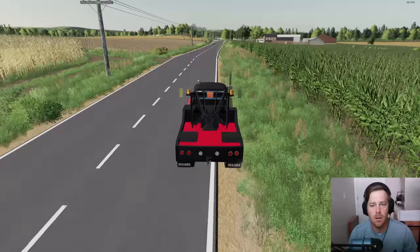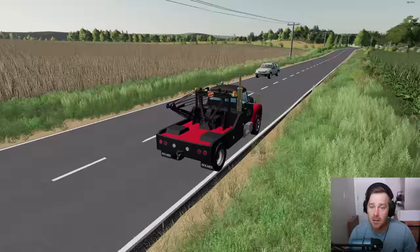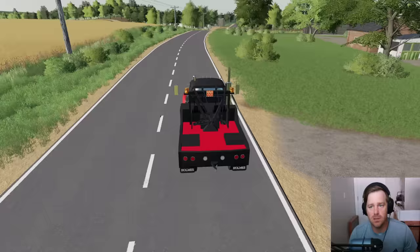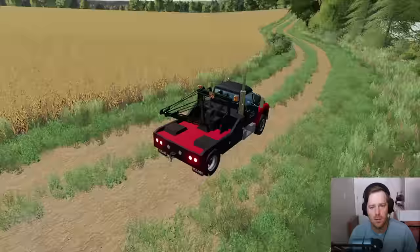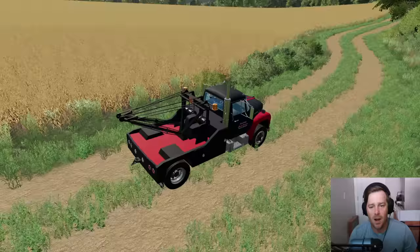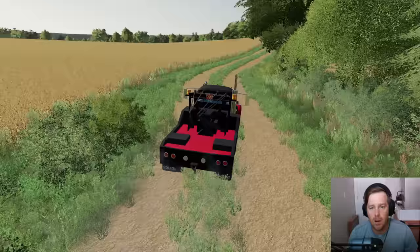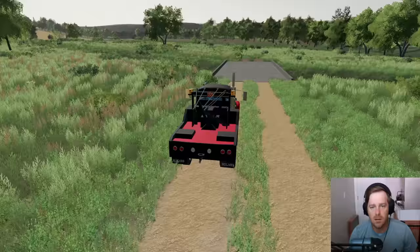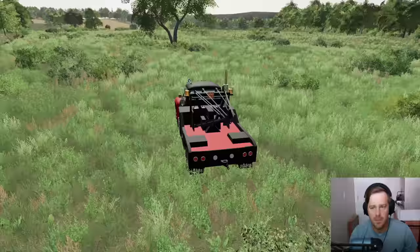We'll leave the gate open because we're going to be right back. I'm not quite sure exactly where his field is — I know it's over there somewhere. He said go past the last field and take a left. Let's try and find it. This is what I want to invest in — another header. All these people got wheat and stuff growing and we can't do that because we don't have a header for it. The market's going to come up really high and I want to be able to plant and harvest that. We need to invest in a silo — there's a lot of stuff we need to invest in.